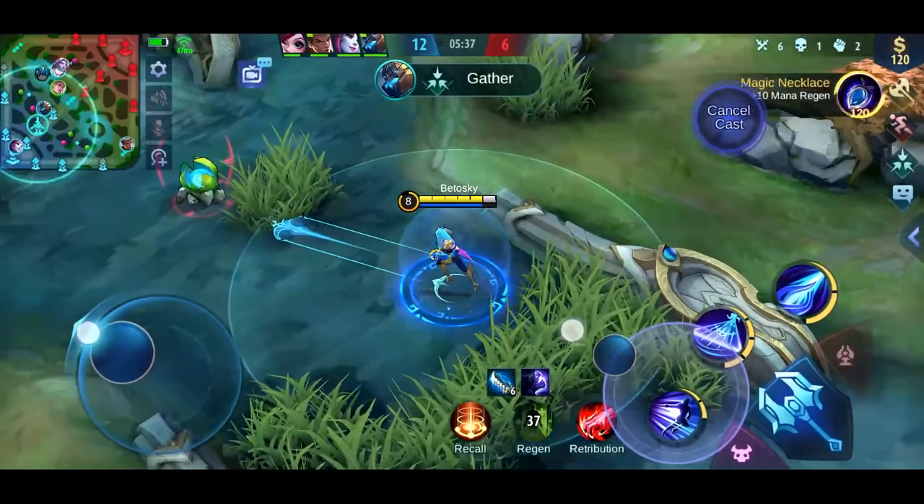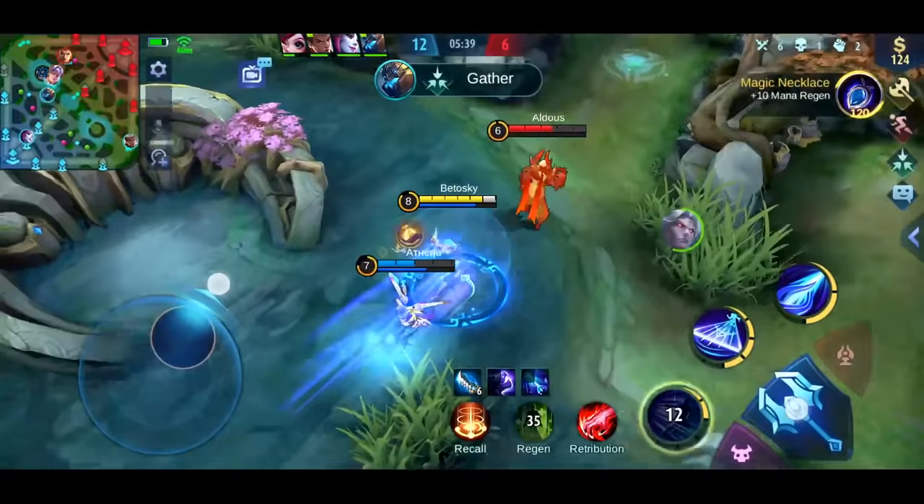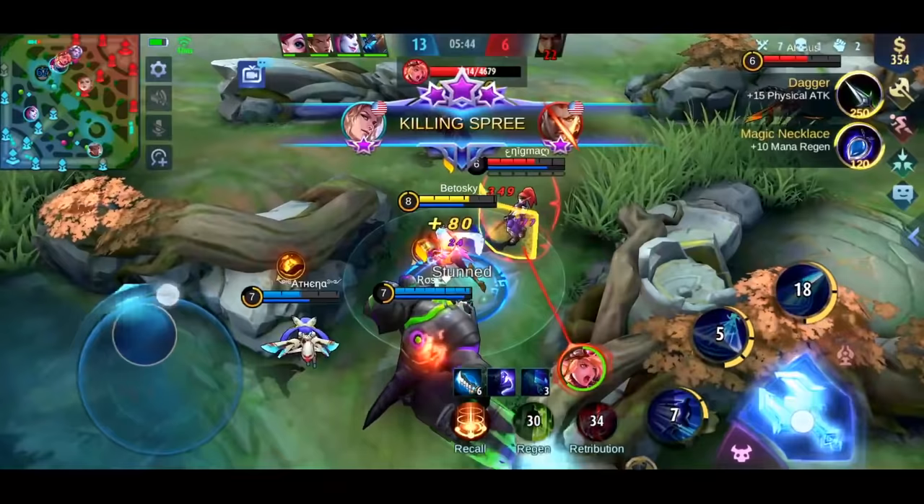Here you can see that I decided to dash towards the little wanderer first. This way I can get more stacks before joining the fight. Anytime you can charge a target for free, do it — it will increase Lancelot's damage output by a lot.